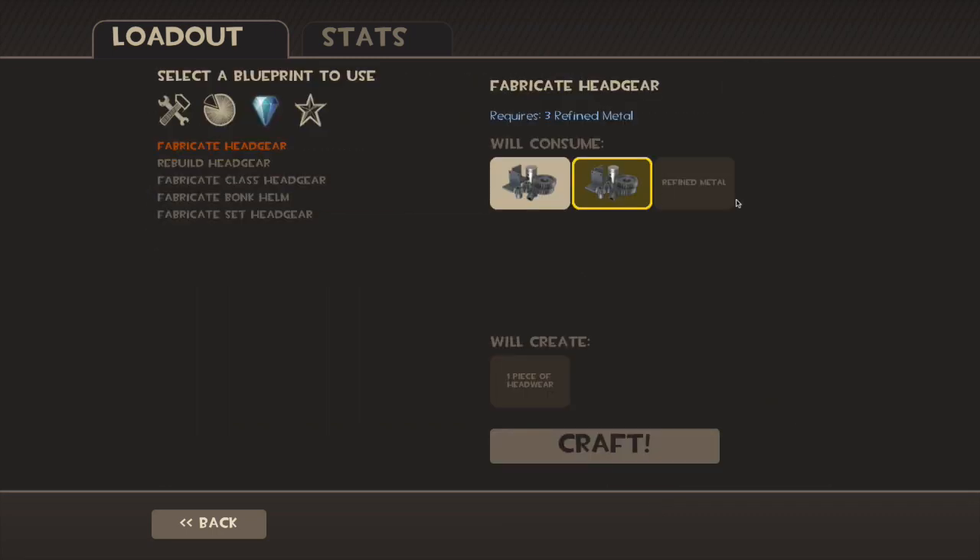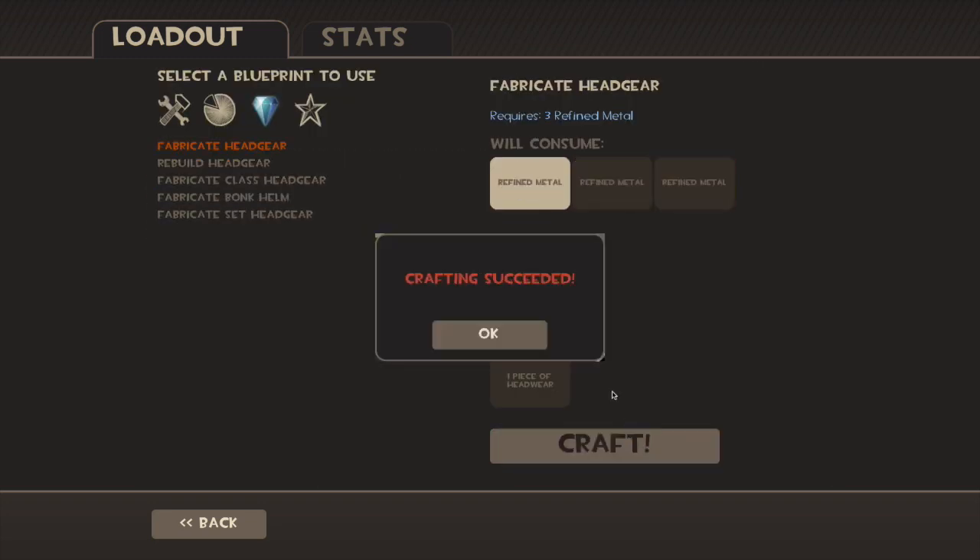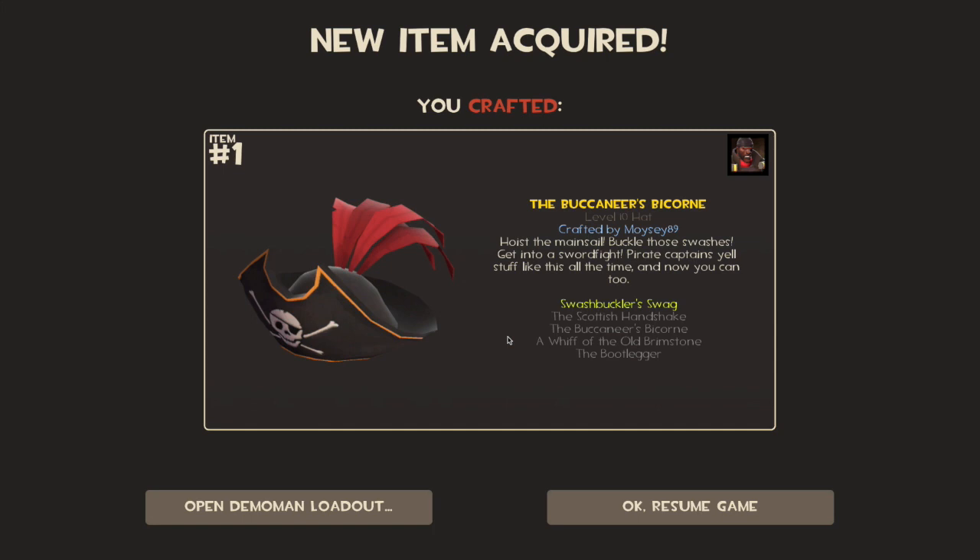Hopefully the last two crafts could be just as amazing. Crafting succeeded — the Buccaneer's Bicorne. I think I already have that but I'm still happy with that craft. It is a really good hat and it suits the Demoman extremely well.